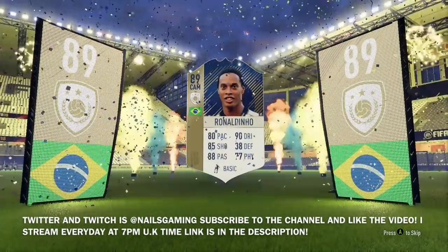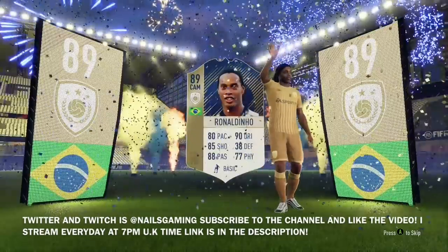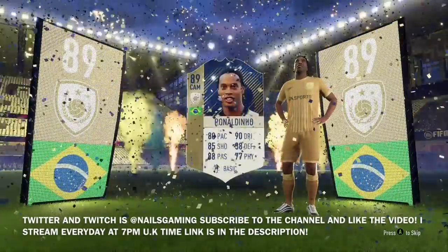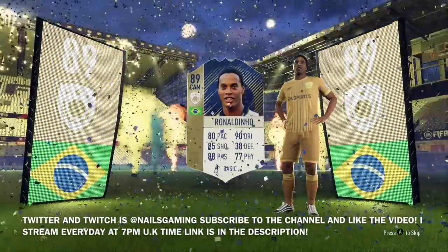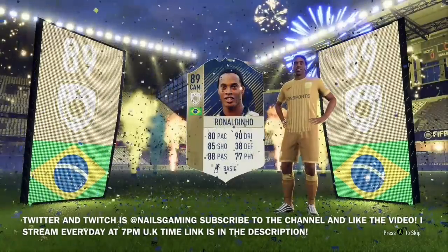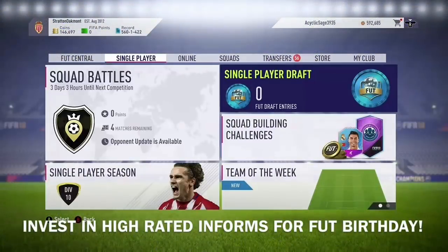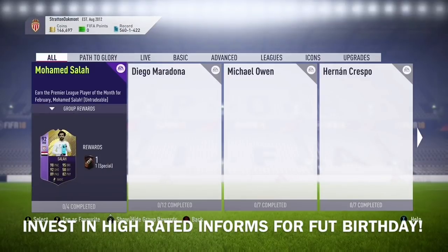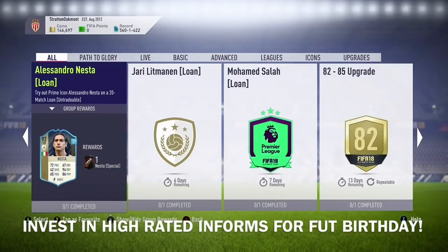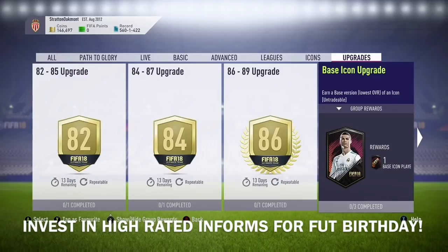I got 89 overall Ronaldinho! I'm so happy, so stoked. This card is 1.1 million coins on the market and I got it for 240,000 coins. I can't be more excited. EA put out a good promotion — they're rewarding their players and actually giving us good icons, not just the worst of the worst. If y'all want to see me put up 89 Ronaldinho in my next wager match, smash that like button and tweet at me on Twitter.